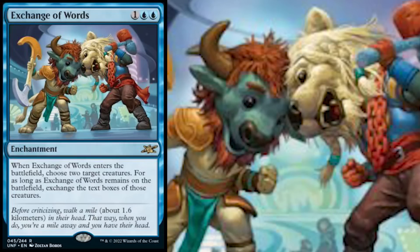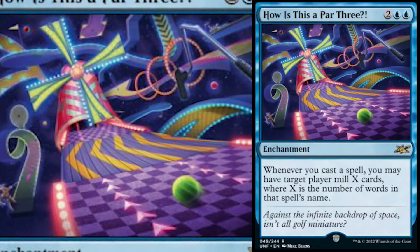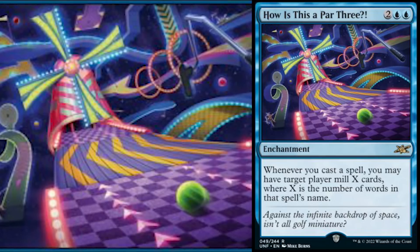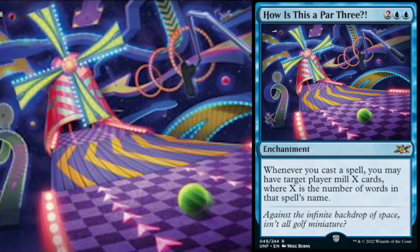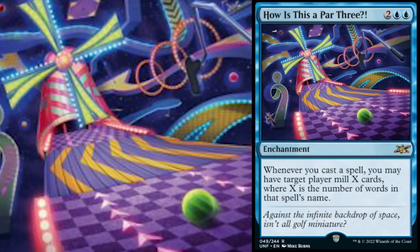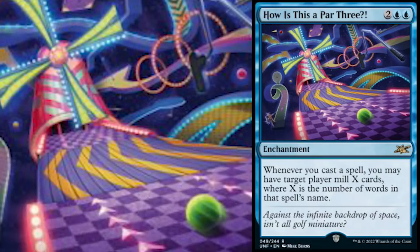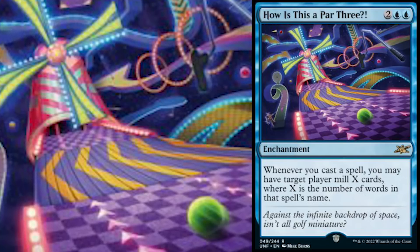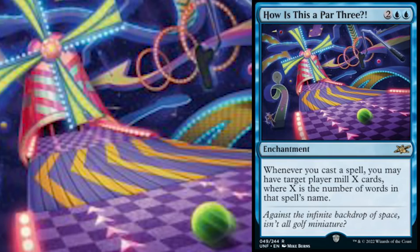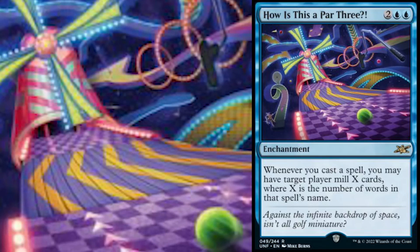After that, we've got 'How is this a Par 3?' — two blue and two for an enchantment that says whenever you cast a spell, you may have target player mill X cards, where X is the number of words in that spell's name. Ultimately, to me, this is a very meh-ish kind of card. I like mill but I feel like this is never really going to get used by most people. The fact that this is an insane mini golf course is kind of fun — it says 'against the infinite backdrop of space, isn't all golf miniature?' The artwork is some neon space age mini golf — it looks like your ball could just fall right off the track like you're playing Mario Kart.